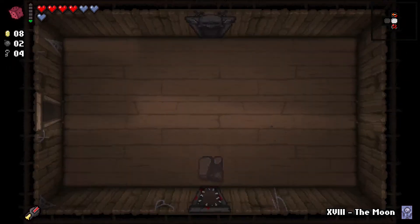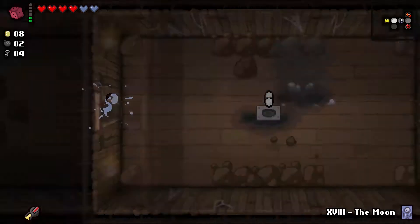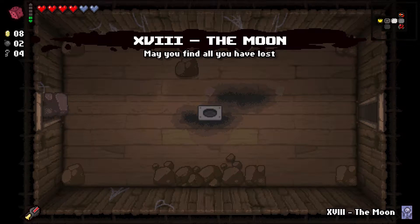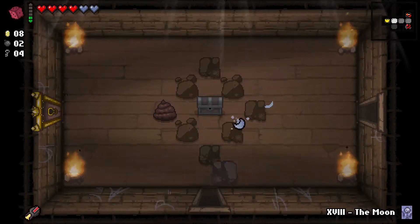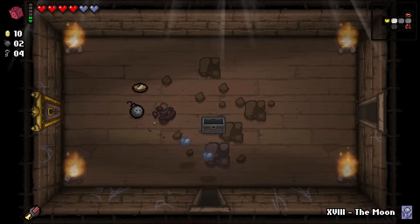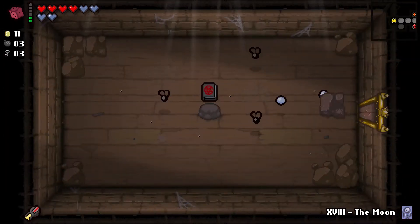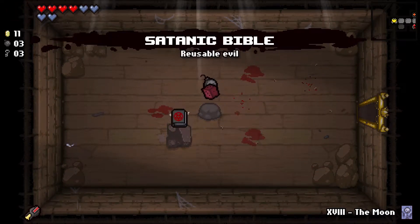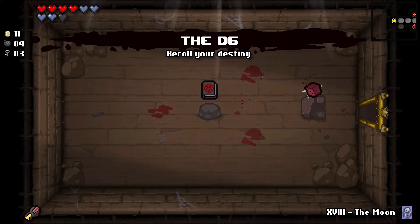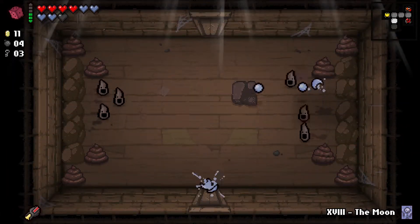Alright, so not too bad. Let's just run. Oh, it pushed me into the next room. Puberty. I don't know why I didn't use the moon card. I don't know why I also decided I had to shoot the poop to get through there. Plenty of spirit hearts coming from these tinted rocks, which is awesome. And then we also get the Satanic Bible, which we will use. Okay, so moving along.